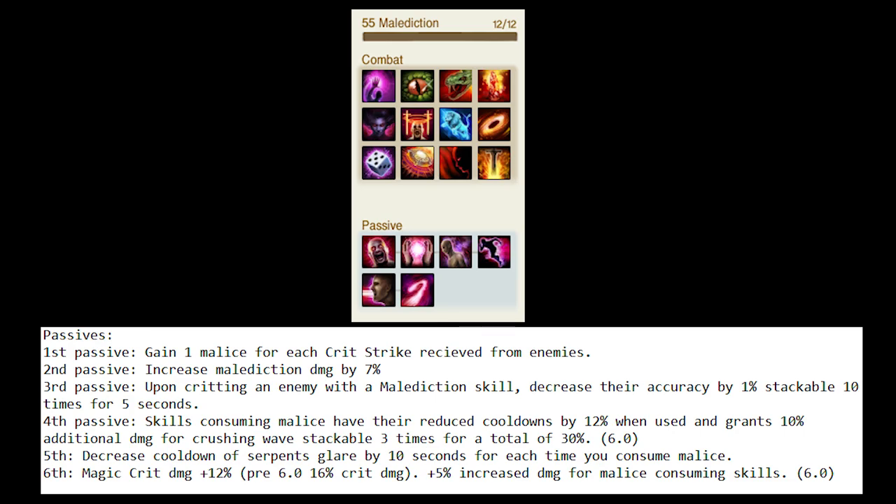The Malediction tree scales really well with attack speed. The combos from here require usage of Malad charges for maximum damage output. Each skill that uses Malad charges also has an enhanced effect based on how many charges it consumes. This tree is really good for bursty AoE damage.